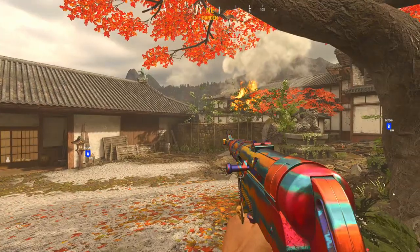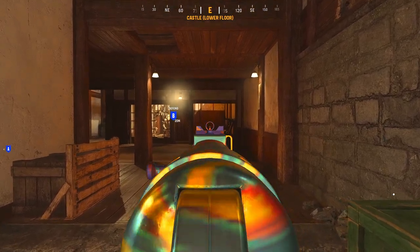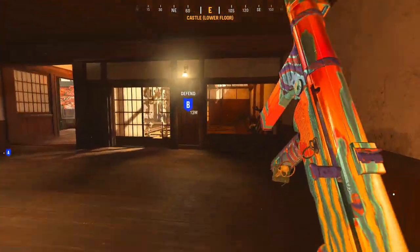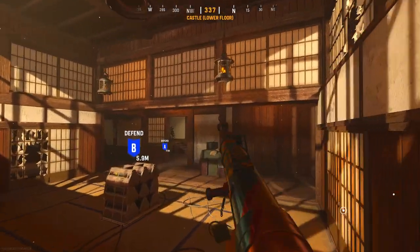The safer cross that people will do for the B bomb site is have their teammates shoot out this wall right here, or throw a grenade — preferably from further away — and then you can jump into the site like this. Then you're in that same corner from earlier without having to go all the way up the ladder.